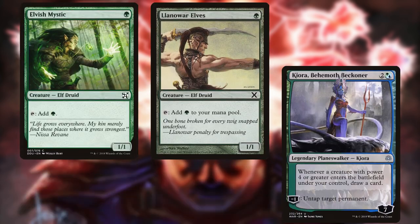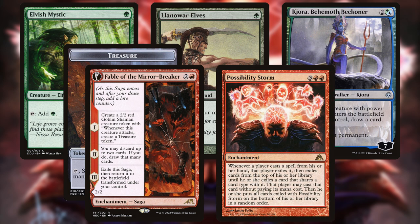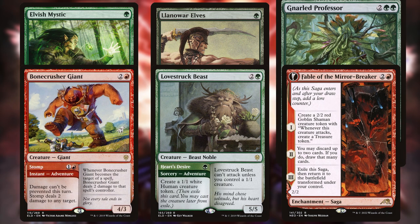Elvish Mystic, Llanowar Elves, Kiora, and Treasure Tokens from Fable the Mirrorbreaker help ramp into Possibility Storm faster, with the Elves also helping to ramp into the deck's midrange threats, namely Bonecrusher Giant, Lovestruck Beast, Fable, and Gnarled Professor.